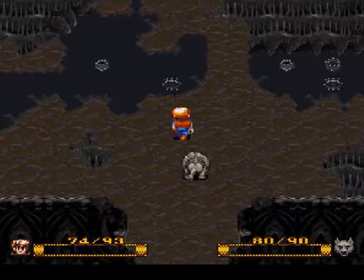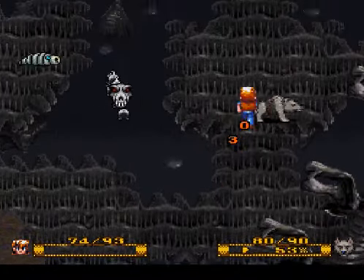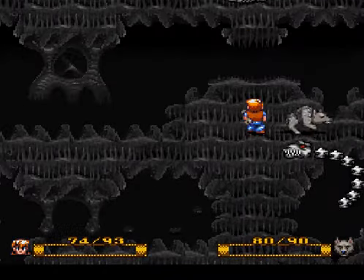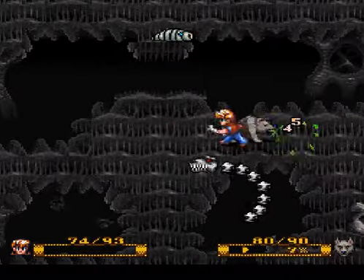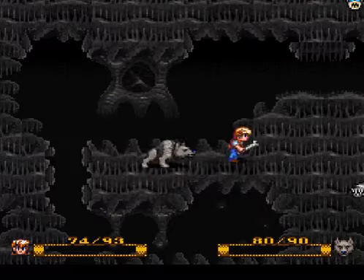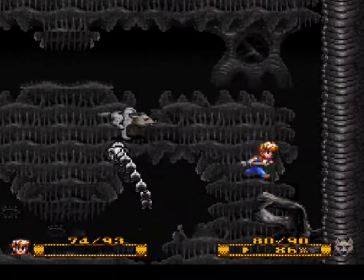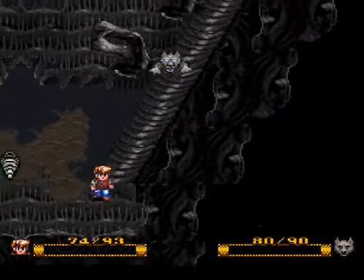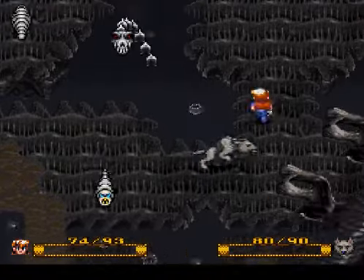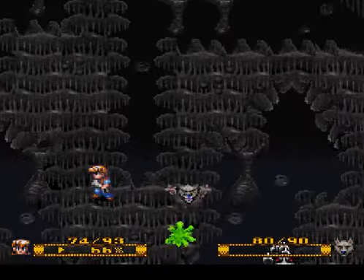Now we're inside some sort of structure. If I remember right, this little area is like a crazy maze, and the little platforms behind you keep disappearing. So you have to go the correct path, otherwise you get cut off and have to go all the way down this funky slide and start all over again. I don't remember the exact path, but I have a general idea of the direction to go.